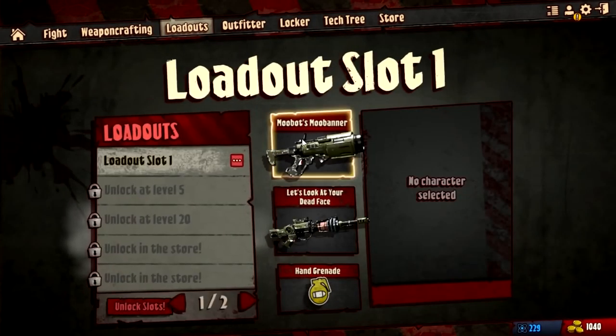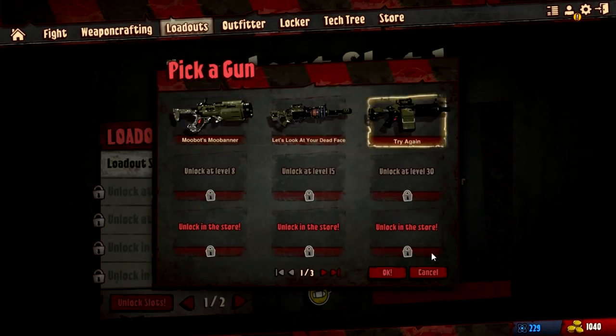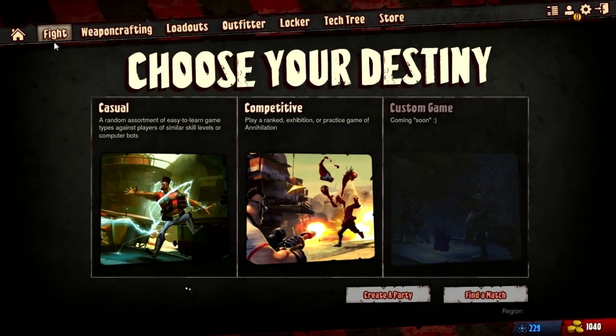Let's get rid of my rocket launcher and try to use my rifle instead. I'm going to be terrible with it, but that's fine. We'll put Try Again in our primary slot, and use our beam weapon as well at distance. The customization stuff is really cool.